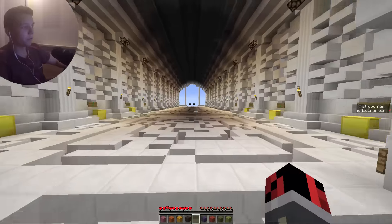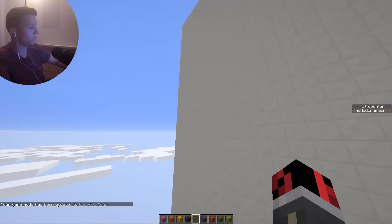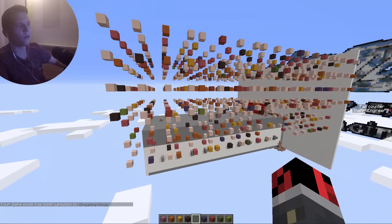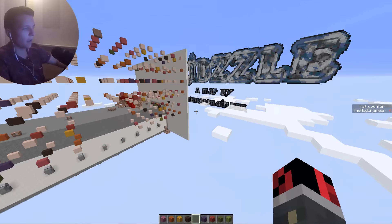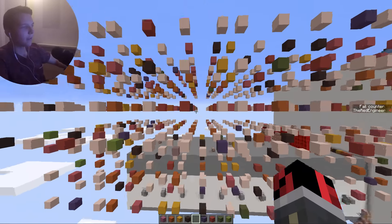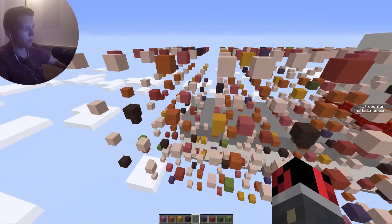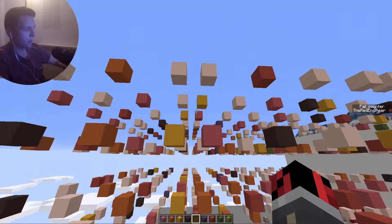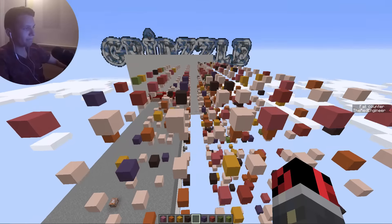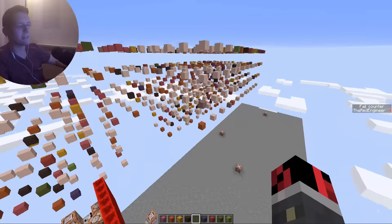I'll switch to creative mode and show you around. I'm surprised I could do all that! Here you can see the templates for all the levels. There's a clone command that clones each level into the play area. If you go to the last five or six levels, the grid gets a lot bigger — not three by three by three, but four by four by four. You can see the split line there.